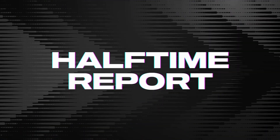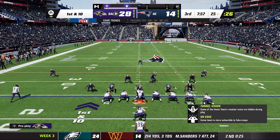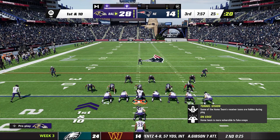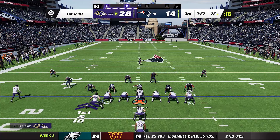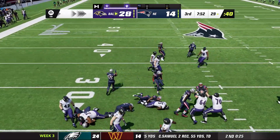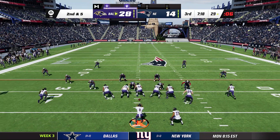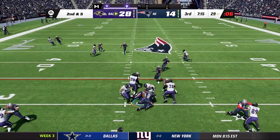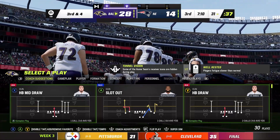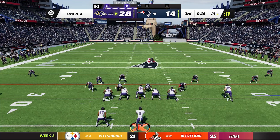What a game! Ravens get the kickoff to start the second half. First and ten on the 25 — Lamar hands off to Gus Edwards for a few yards. Second and five — JK Dobbins takes a wrong turn, runs into a bunch of big bodies and falls down. Third and four — halfback draw to Dobbins just barely gets the first down.